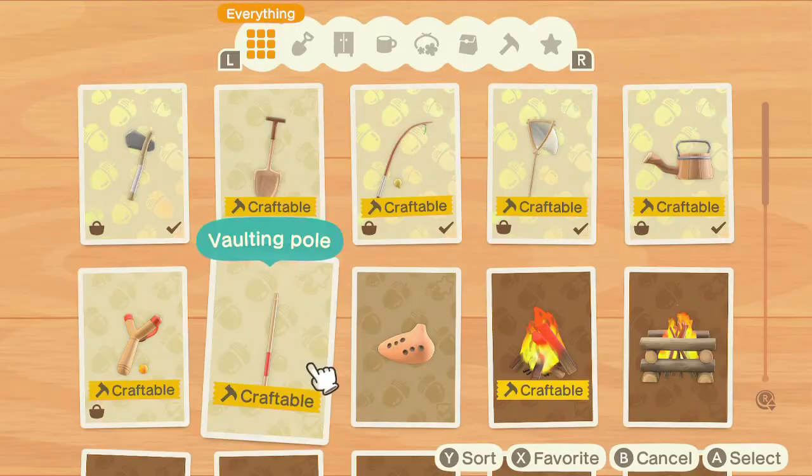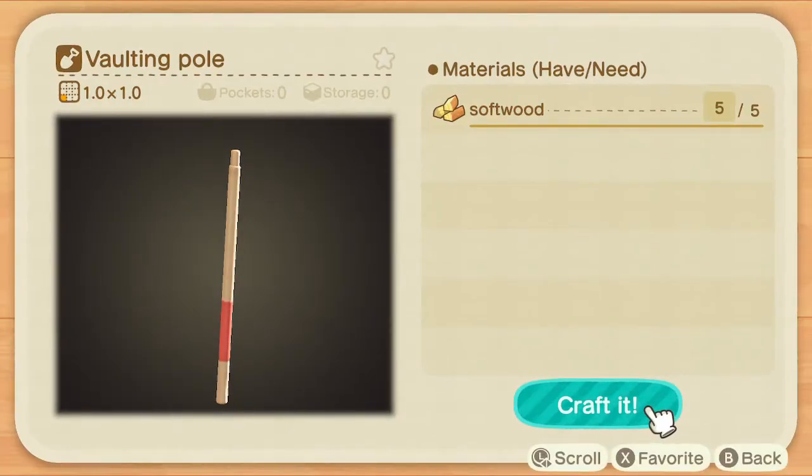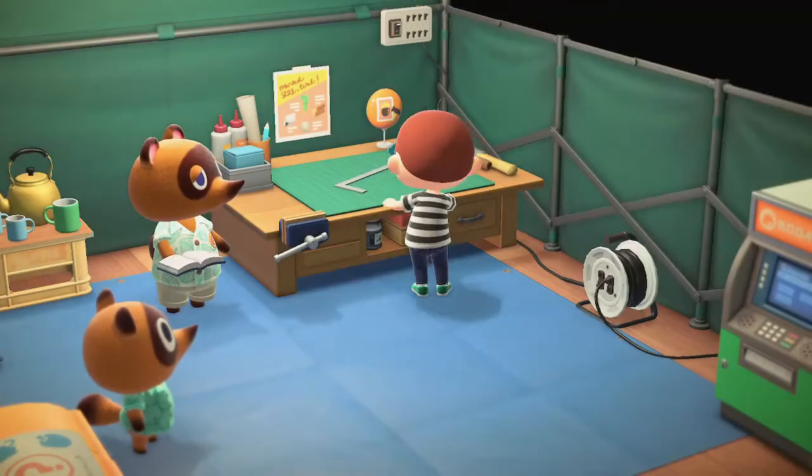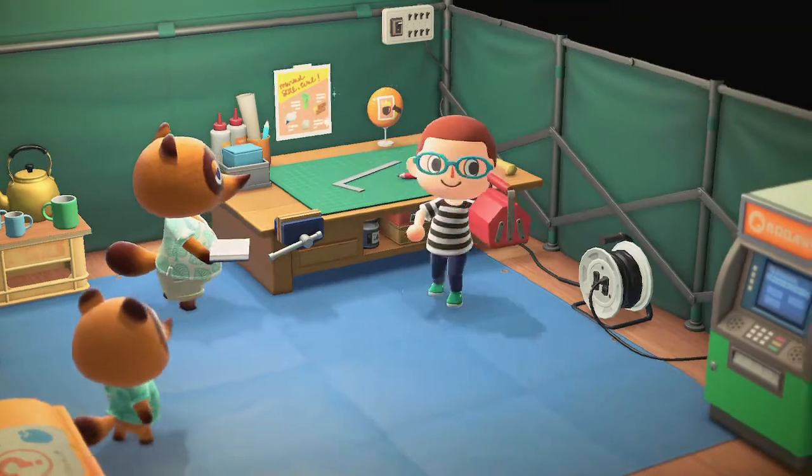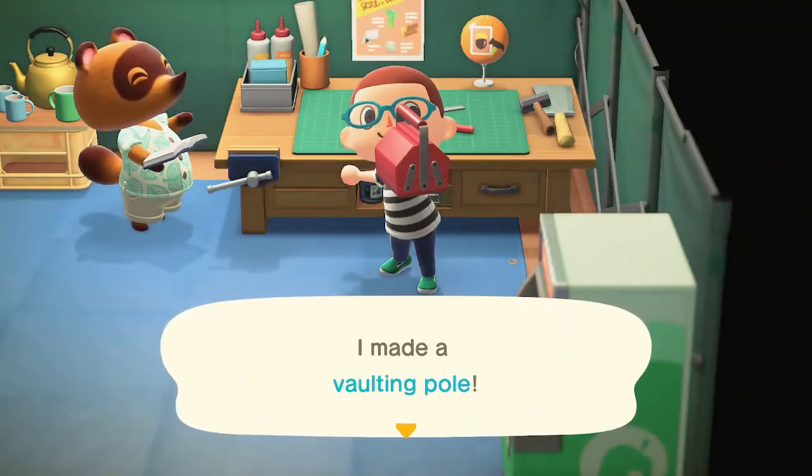By the way guys, make sure you do have five softwood on you, because otherwise you won't be able to craft it. Let's craft it — and there we go. Now we've made the vaulting pole.